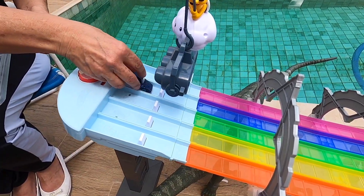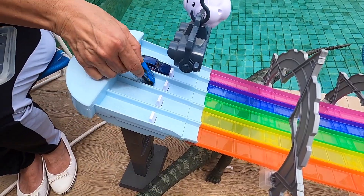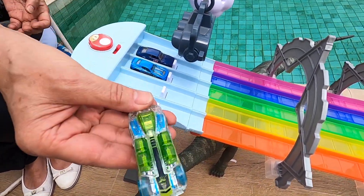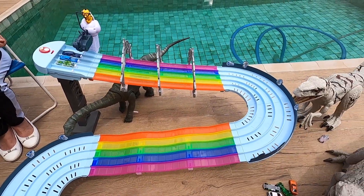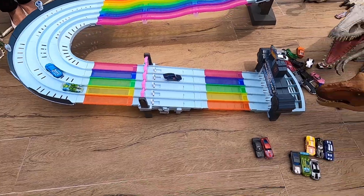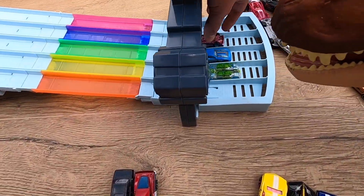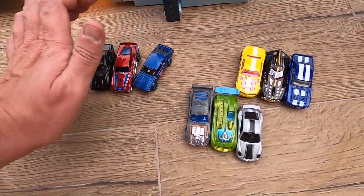So difficult races here! We have Skyline, The Muscle, and watch for two. Three, two, one, go! Skyline goes upside down and goes for the next round, guys. Really, really nice!